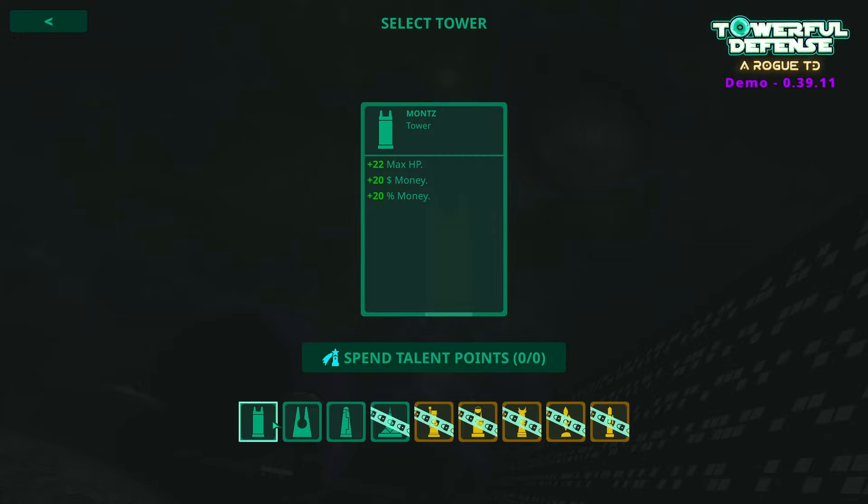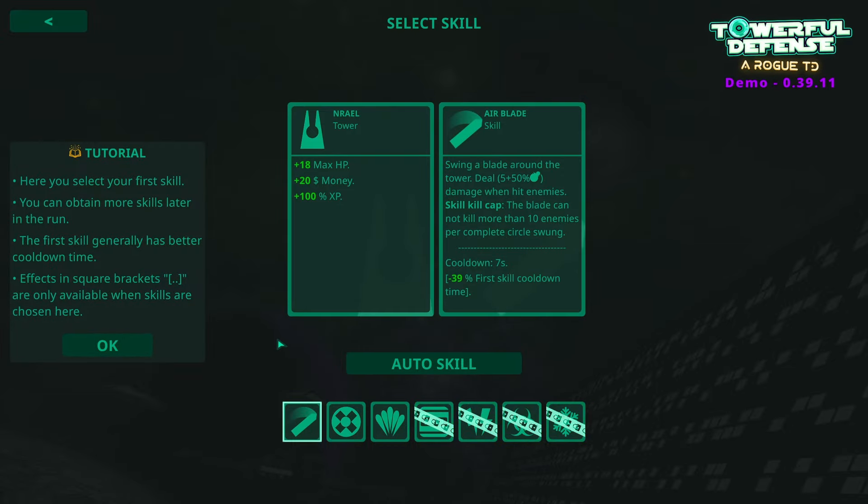Your base one is either going to be one with max HP, a bit more money and money percentage — or less HP, same money and more XP — or plus one max HP increment per level. I think I'm going to go for the middle one, because plus 100% XP is quite good. And then you get to choose a skill for your tower as well.